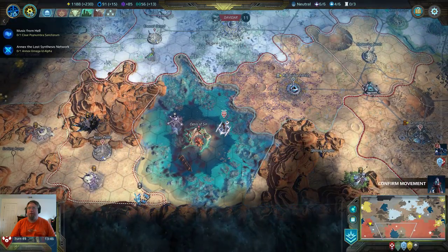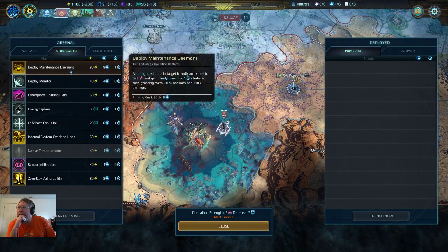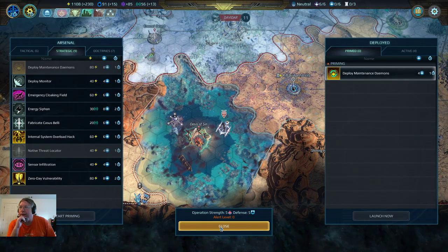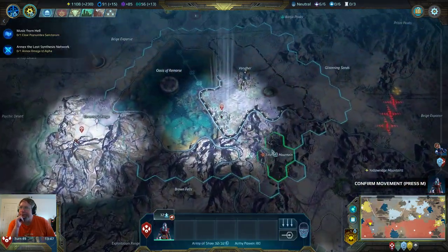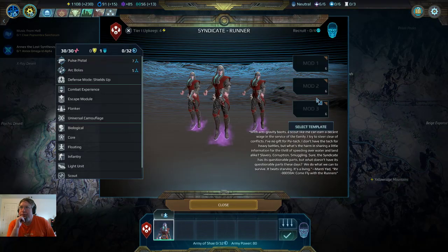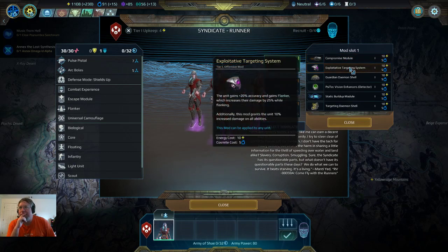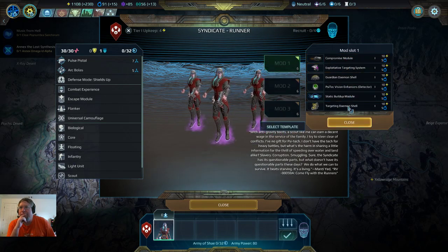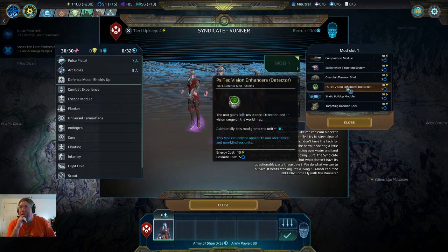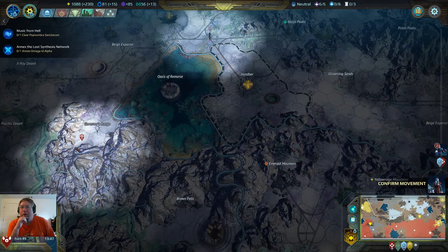Heal them up to full. What does this do? Get friendly, finally tuned — all right, that's fine. Confirm movement. Do I have a mod to give them compromise? Even — wait. Go ahead and mod all of them.